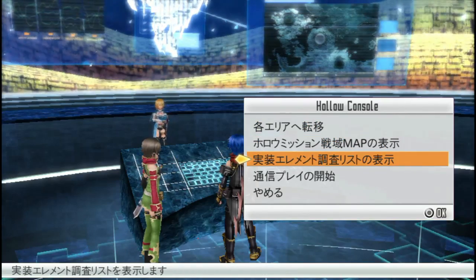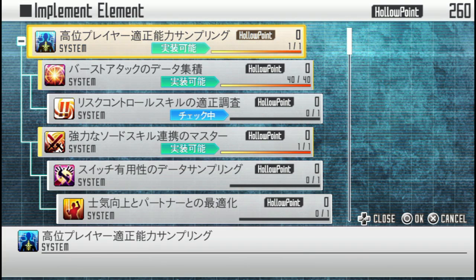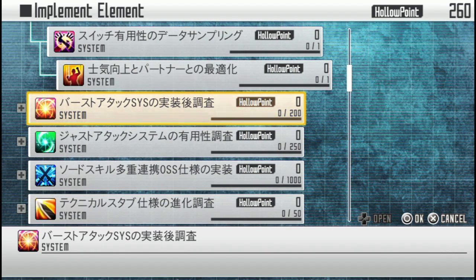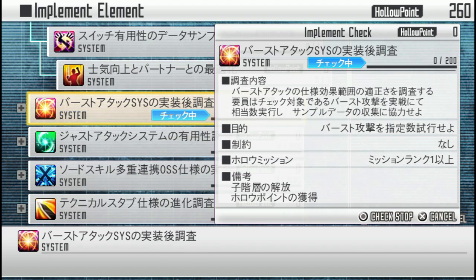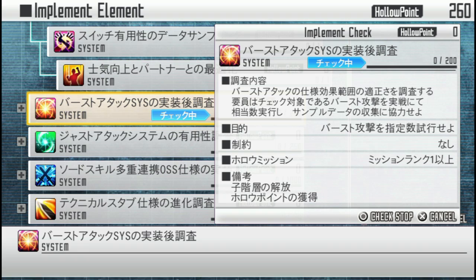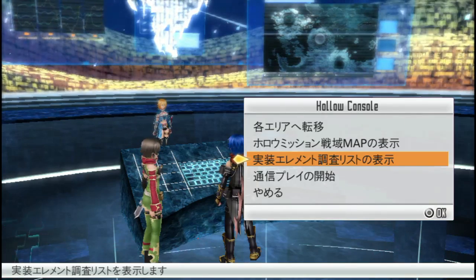The map just shows you where things are going on and what rank you are. The second menu is the implement element system. What does it do? I have no idea. The only thing I know is: you pick one, press OK, check start, set it. When you complete hollow missions — which are dynamic events in the hollow area — you gain hollow points, and when you gain enough while having one selected and fulfill some condition I don't understand, you unlock it and gain an upgrade of some sort. If someone can read Japanese and interpret this for me, please let me know.